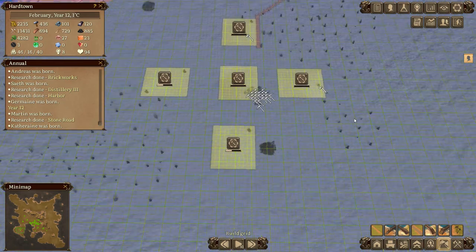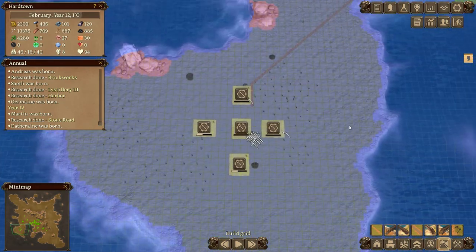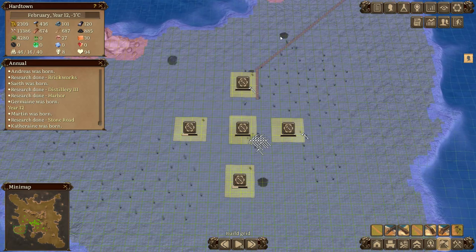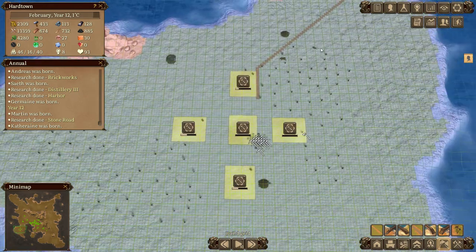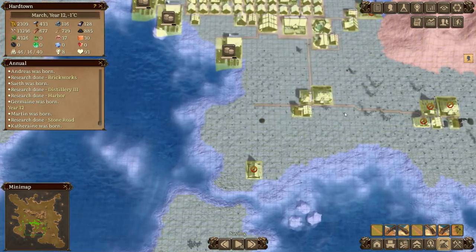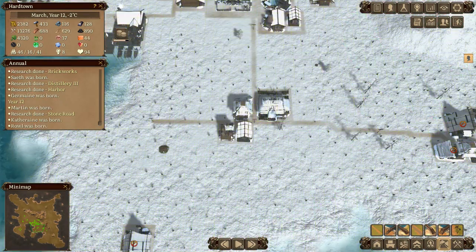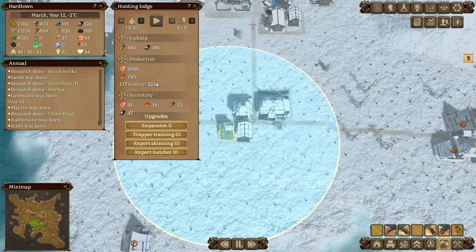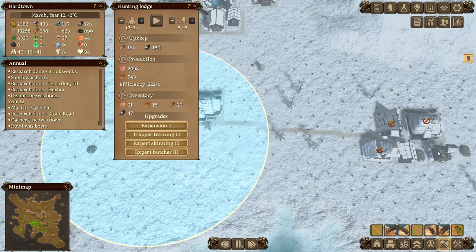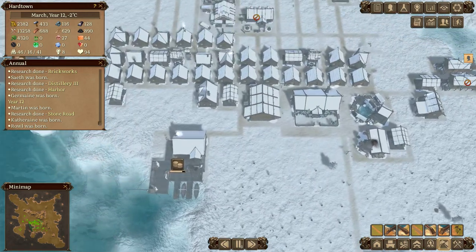Why am I foresting the hell out of this area down here? It's because we have three layers down here - this is layer nirvana. We're going to get a hunter's hut in here which is going to produce even more than the ones over here. The ones over here are producing a lot - this one's currently 222, this one's 216 - but we can get them up a lot higher.